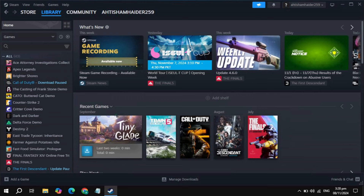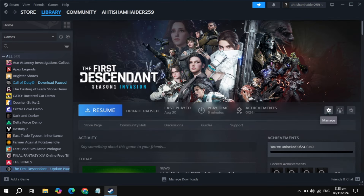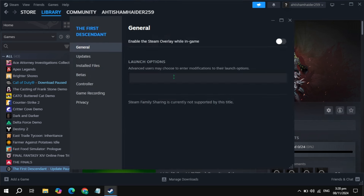Hi everyone. In this video I will show you how you can fix the Stray game stuttering or lag problem. First, open up Steam, click on the Stray game, then click on the gear icon, go to your game properties. Here you will see the launch option.